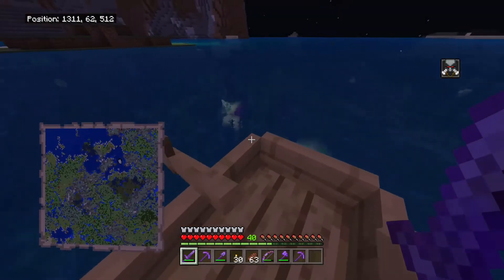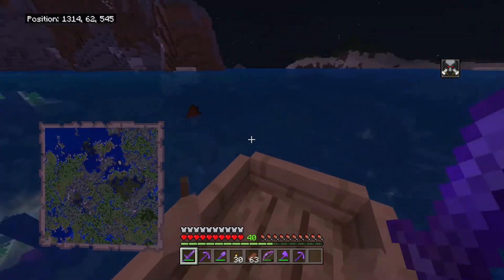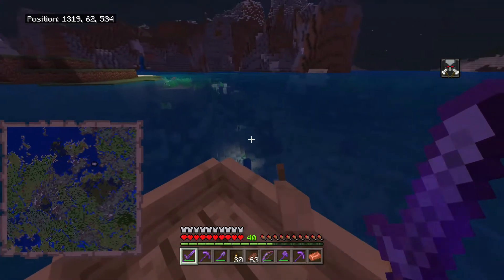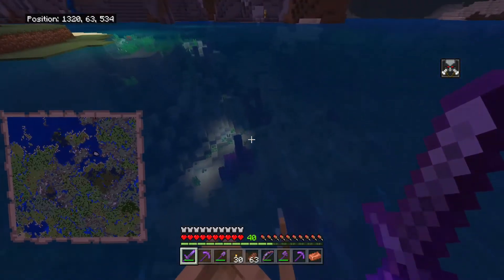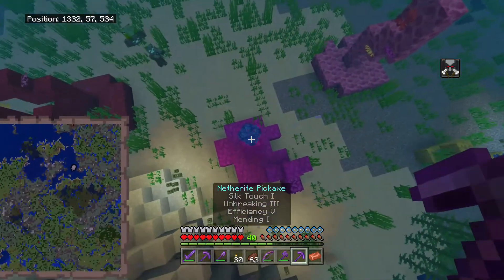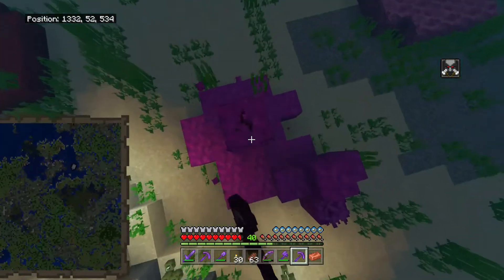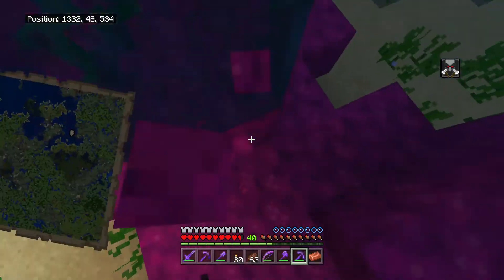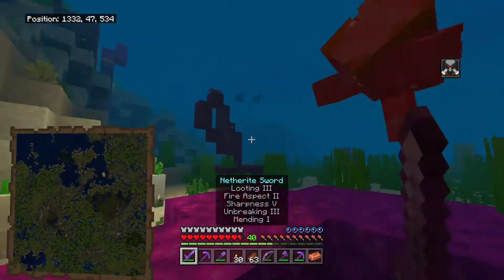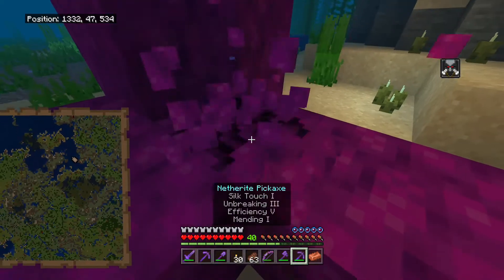After getting a little sidetracked, here we are. As you can see it's not very big, but I think it's going to give us the variety we need — at least for today's project. There's rotten flesh and copper just waiting for us. We've also got drowned all around us, which is going to be a little annoying. I should have brought water breathing potions with me — would have been useful.